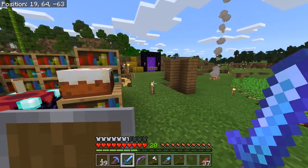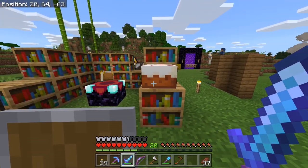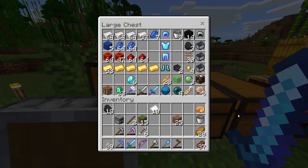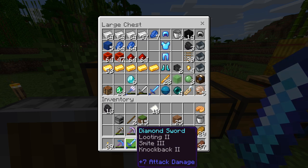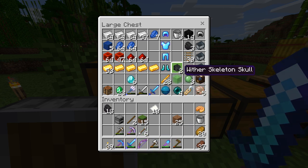I've been to and from the nether gathering supplies for when we inevitably have to find the end later in this episode. I got myself not only a handful of blaze rods from a nearby blaze spawner — which will provide more than enough for the eyes of ender we'll need to find the stronghold — but also, thanks to looting two on this sword, two wither skeleton skulls from back-to-back wither skeletons. So I'm quite happy about that, though the third will probably be a little bit harder to get.